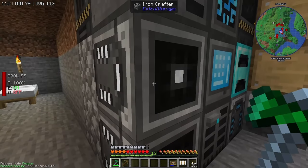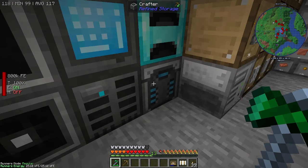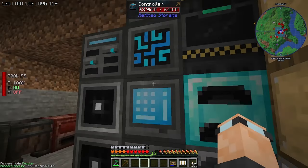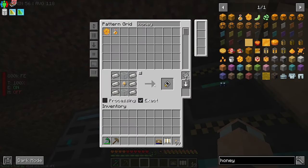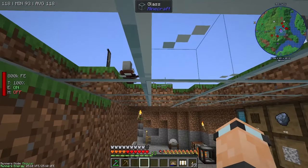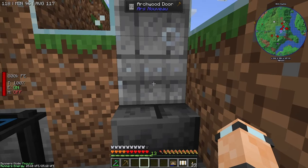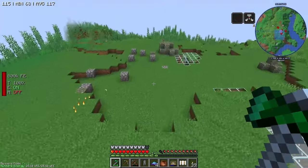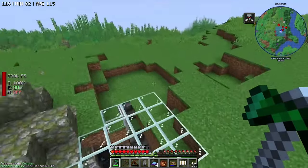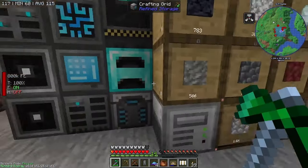These things are amazing. These ones here are from Extra Storage but it's a Refined Storage thing. What you do is you need one of these things called the Pattern Grid — this is from Refined Storage again. Let me go sort those mobs out, including one of those summoning dudes that summon a bunch of stuff, and then I'll be back.